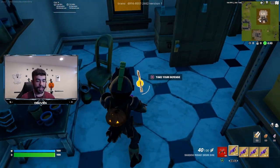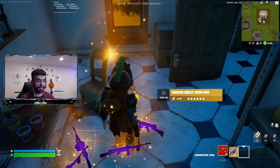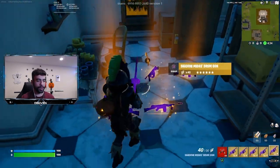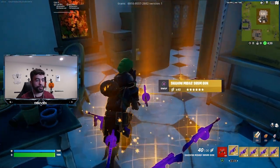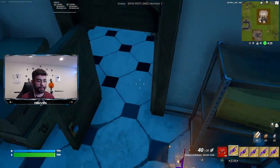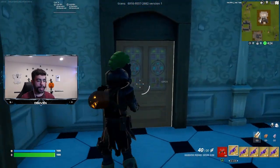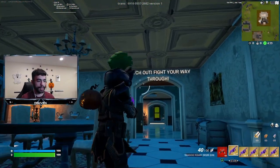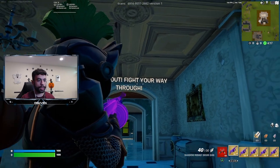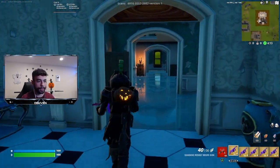We actually gotta take our time. We can pick up as many drum guns and shadow drum guns as we want - I'd recommend loading up and making sure you're good to go. We've got to go through this door right here, and we do not want to go outside. We want to stay inside the haunted house. Watch out and fight your way through - there's going to be a ton of zombies coming through.